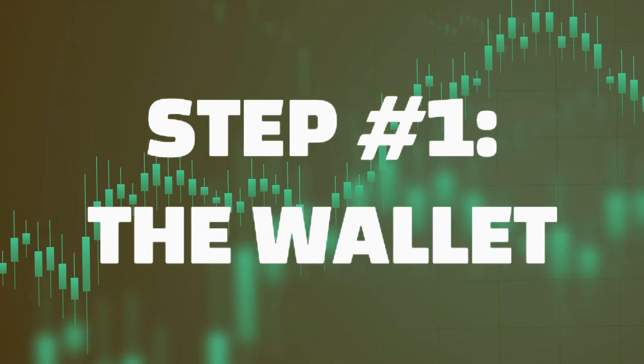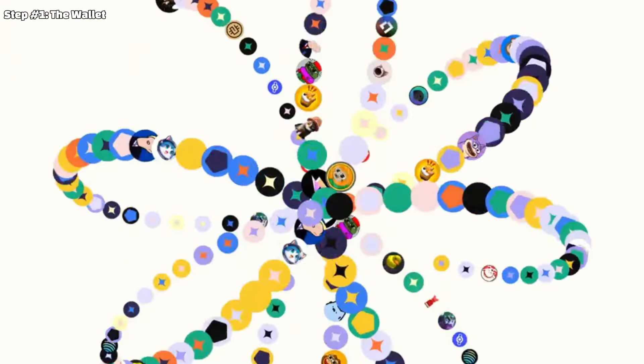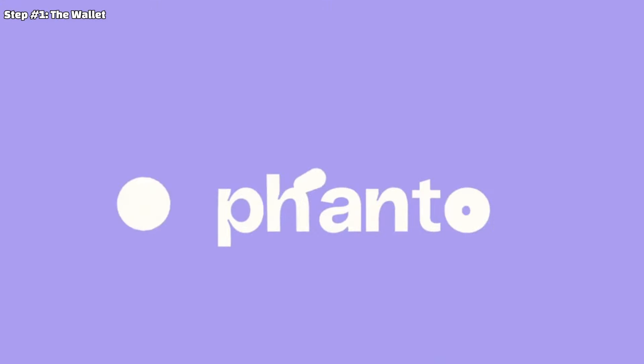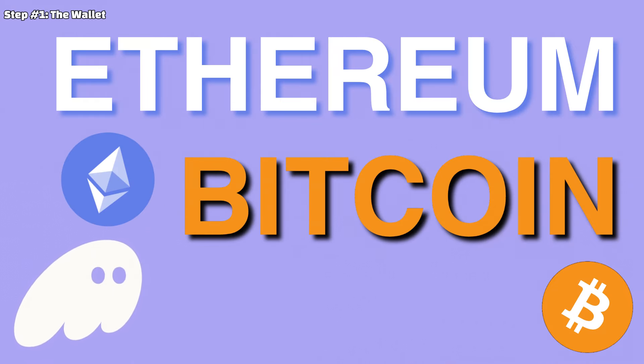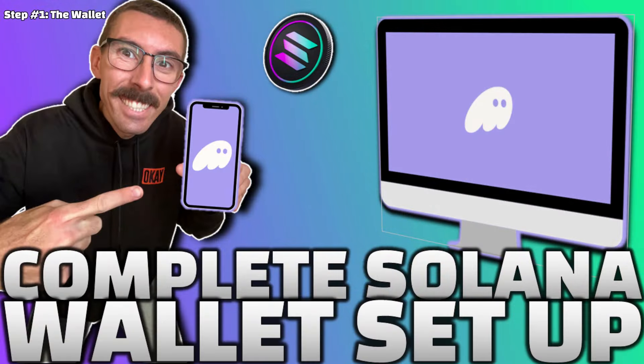Step number one: the wallet. You can't even start this journey at all if you don't have a Web3 wallet. My preferred wallet is the Phantom Wallet. It's a Solana-based wallet, but also compatible with Ethereum, Bitcoin, and probably soon they'll be adding more chains. If you don't know how to set up a Phantom Wallet or a Web3 wallet, make sure you pause this video when the card pops up and go to the video we've created that walks you step by step in how to create your first Web3 wallet.